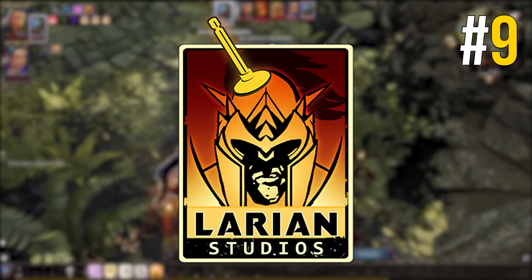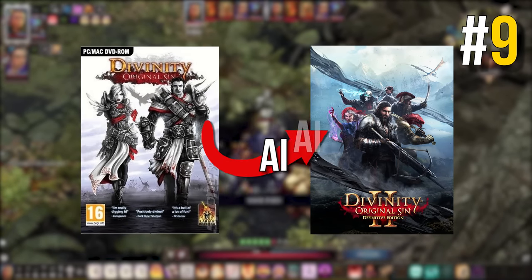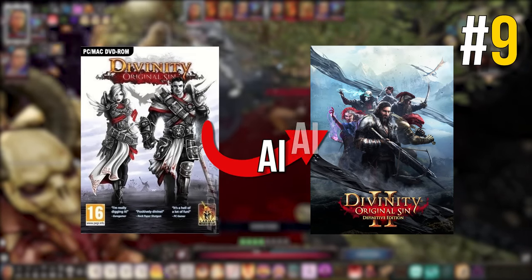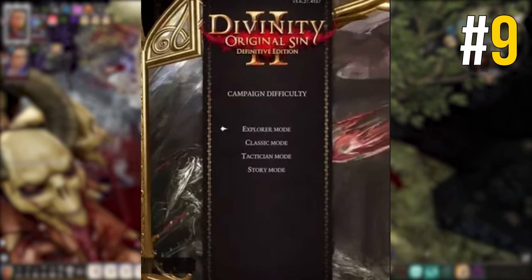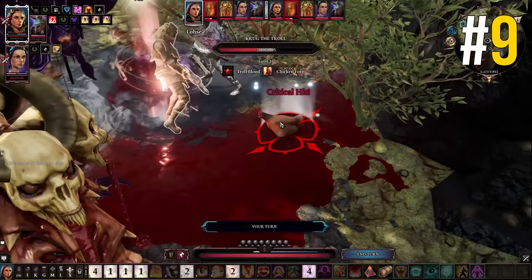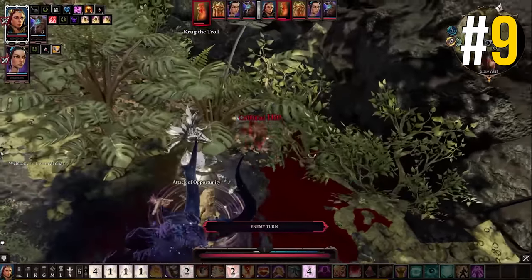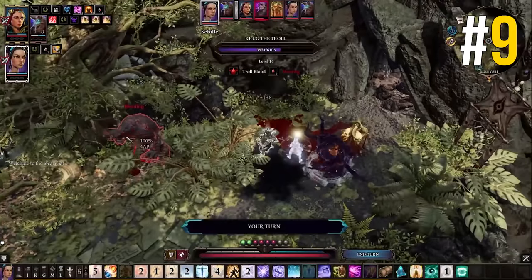Larian Studios, the development team behind the game, implemented an enhanced version of the original AI from the first game to serve as the primary AI for Divinity Original Sin 2. But it was so overpowered and hard to beat that it became the custom AI for Tactician mode only — the hardest difficulty. Normal difficulties use an entirely different, dumbed-down version of that AI to make the game feasible for newer players. So if you've ever beaten the game on Tactician mode, you're playing the true original game.